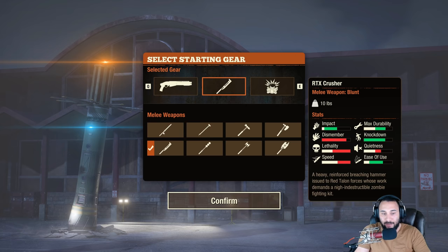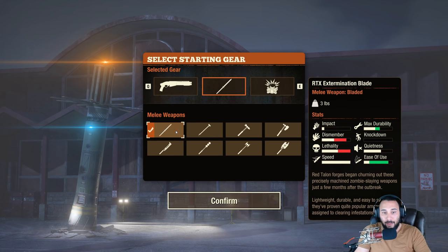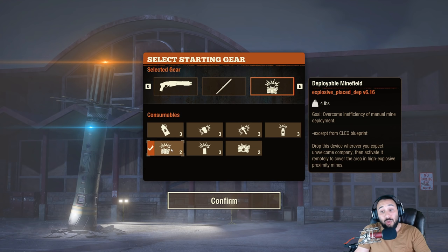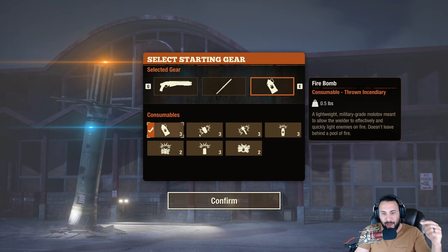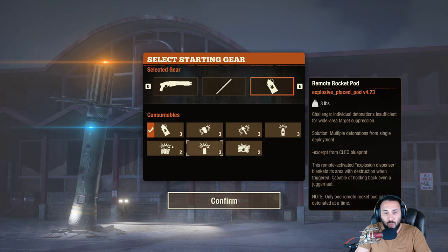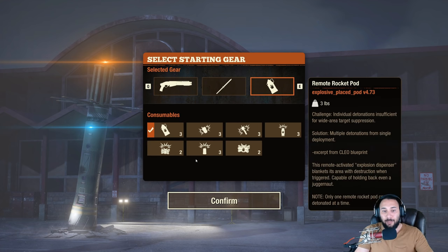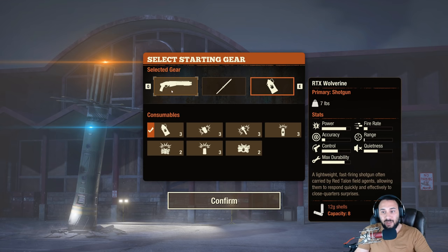These CLEO blades are really heavy and you won't have access to them early on. I'd advise either the RTX Blade or the Crusher — they're pretty good. You also won't have access to mines early, but once you do, grab them — they're really good. You'll probably only have access to the fire bombs at first. I'm going to run this as a fresh player without the advanced goodies, since you won't be able to make it to the higher difficulty levels easily without unlocking more. Let's grab the shotgun.